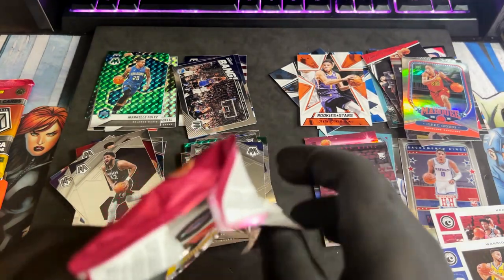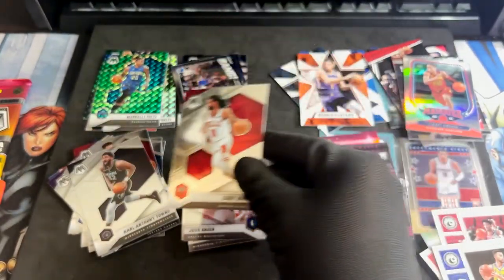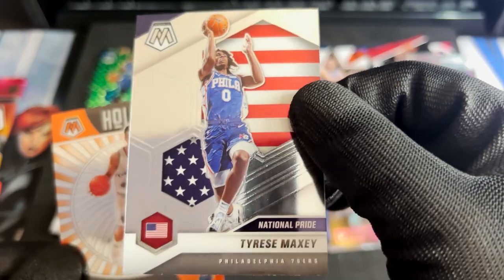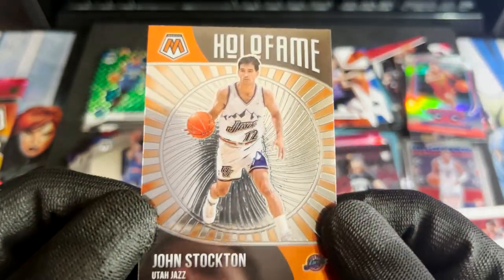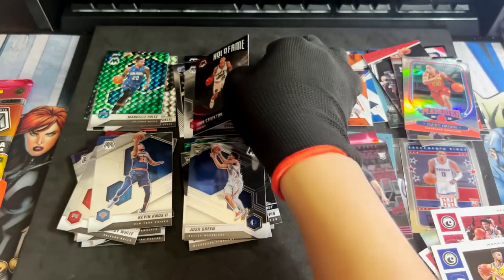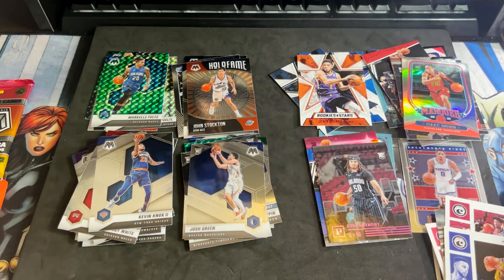Last two packs for Mosaic — eight cards left. We have Coby White — glad to see him back in the Bulls lineup, might be traded but still. Kevin Knox. National Pride for Tyrese Maxey. And 'Hollow Fame' — okay, that's a nice play on words. Hollow Fame for John Stockton. Not bad. I'm not sure if it's an orange prism — it doesn't really say prism. I guess that's just the base look of the card.